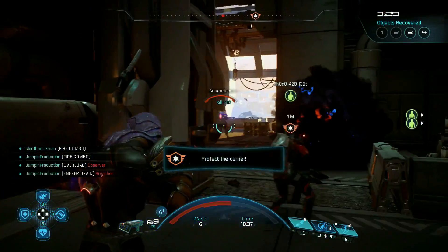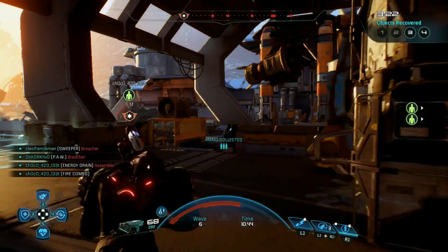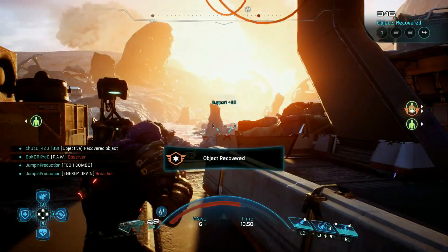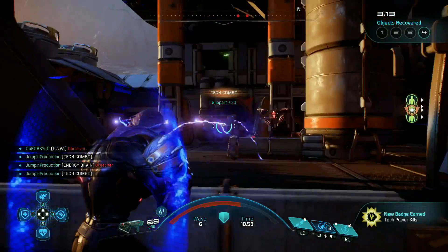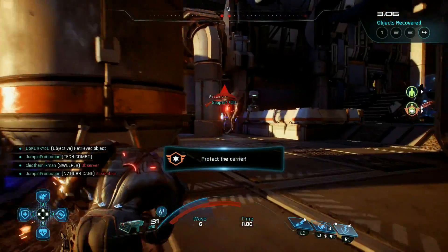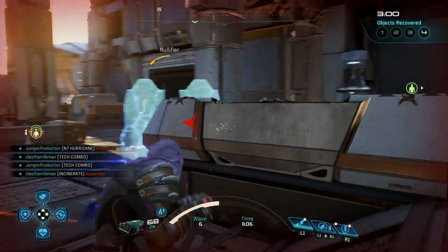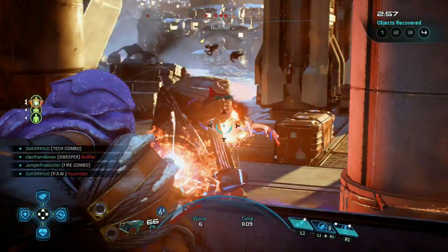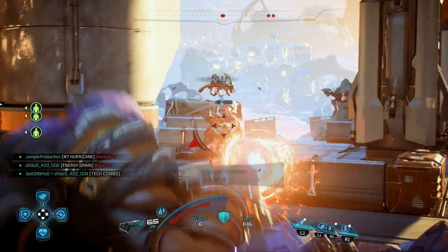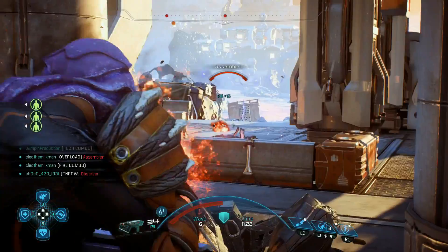It does especially well against shields and the Remnant because they're robots and you get bonus damage versus synthetics. Maybe against the Remnant it's best, but you can use it against pretty much anything without needing a combo team. If you do have the combo team it's easier, because teammates can detonate your combos. As long as the enemy is hit by a combo you're involved in and then dies — regardless of how — you trigger this perk.